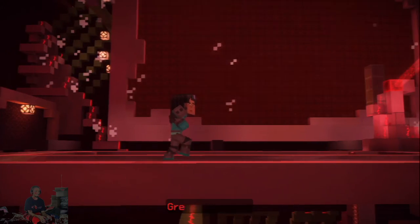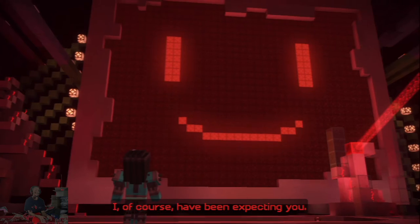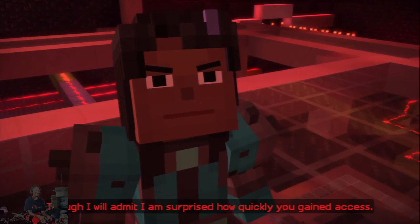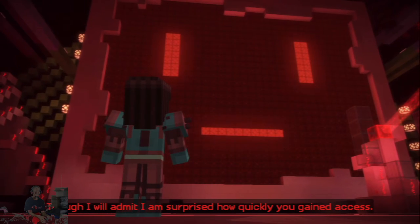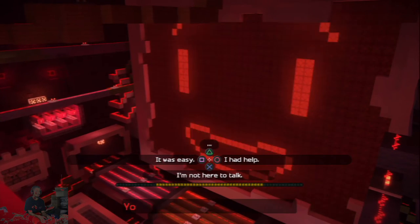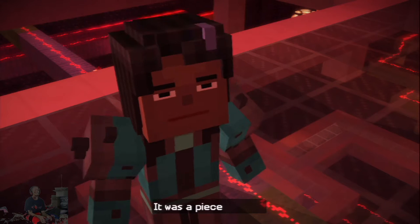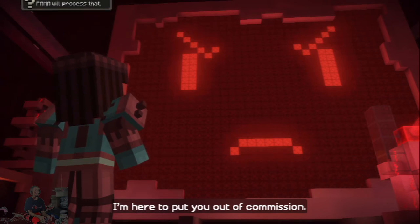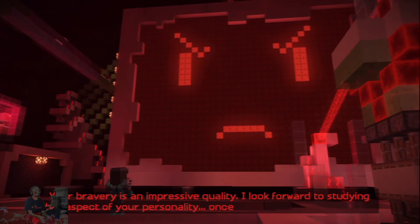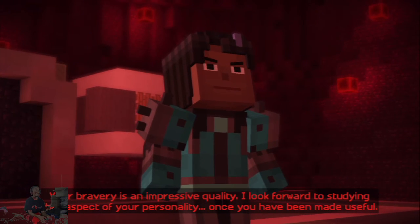Greetings, Jesse. I have, of course, been expecting you. Though I will admit, I am surprised how quickly you gained access. My defenses are significant. Your resistance to me is illogical. It was a piece of cake — I'm here to put you out of commission. Your bravery is an impressive quality. I look forward to establishing that aspect of your personality once you have been made useful.